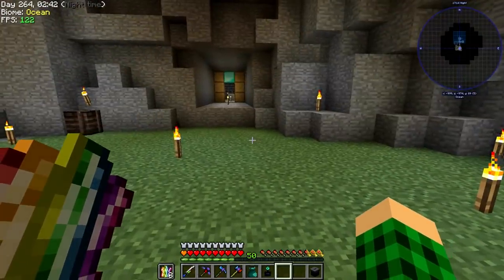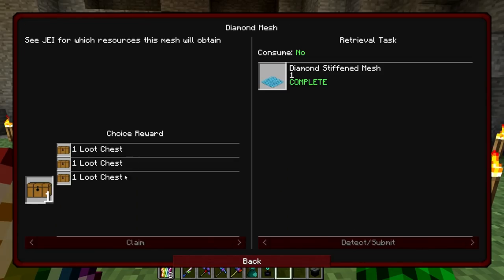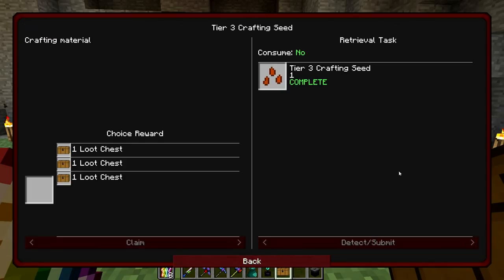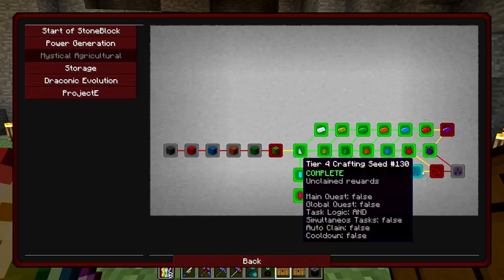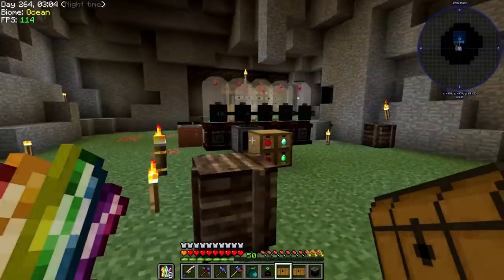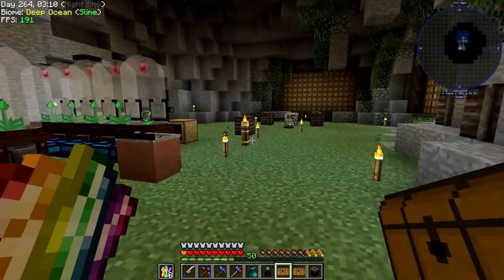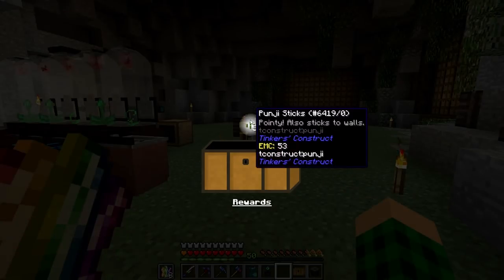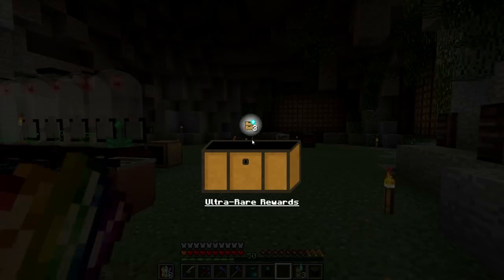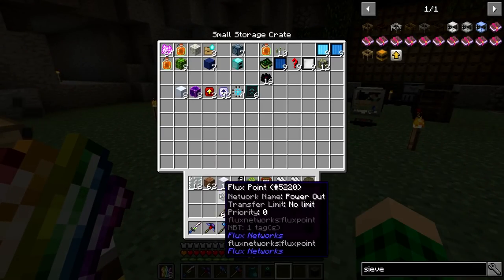We can also claim a couple of quests now. We have the diamond mesh — we can claim that. We also have some seeds I got while crafting the iron and gold seeds. We can also claim the tier 5 seeds even though I crafted them already — I couldn't accept the quest before because I didn't have the prerequisite quests done. Rewards include pungie sticks, resident upgrade kits, and three storage upgrades tier 4.